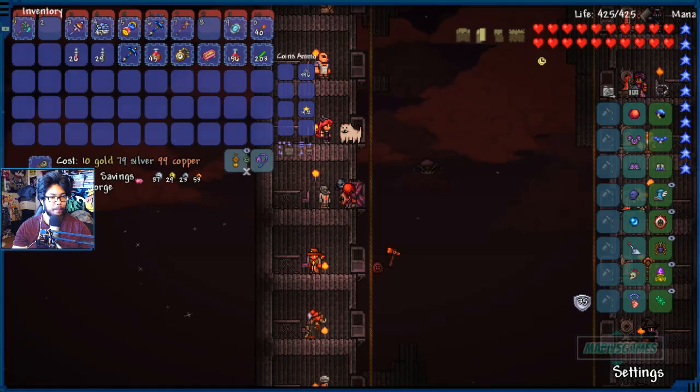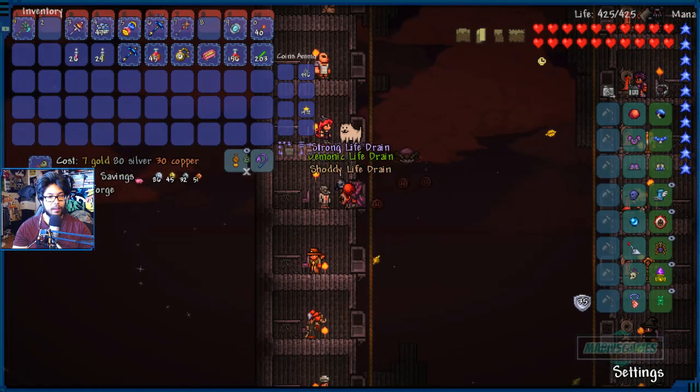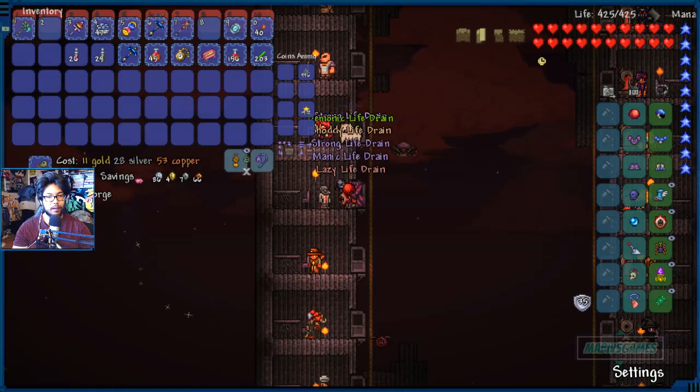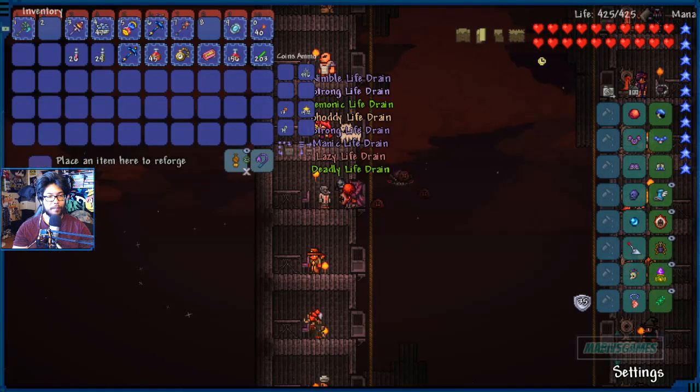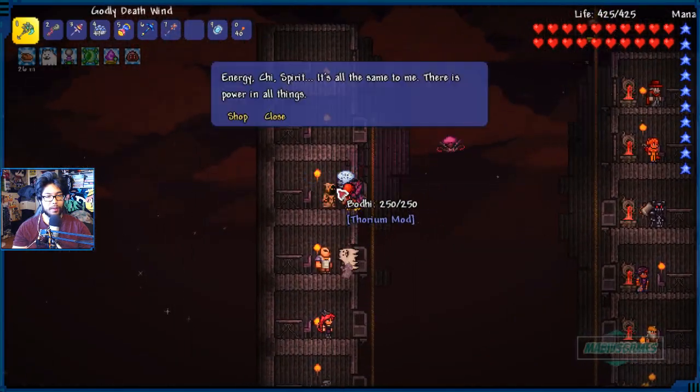Let's fix it up and then talk to our new NPC, the Spiritualist. Inept, unpleasant — we want, like, mystical, right? Demonic's not bad. Shoddy, strong, manic, lazy, deadly — that's good enough. We got a new NPC called the Spiritualist from the Thorium mod.